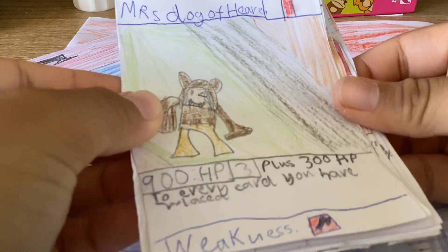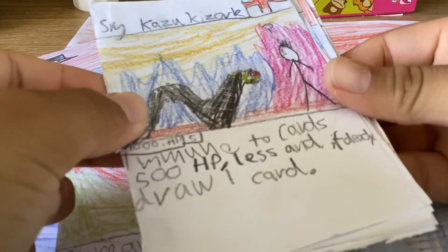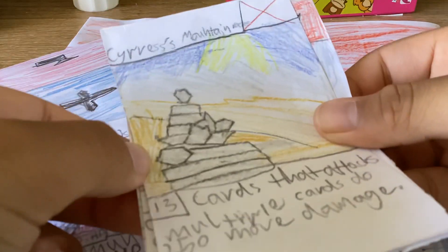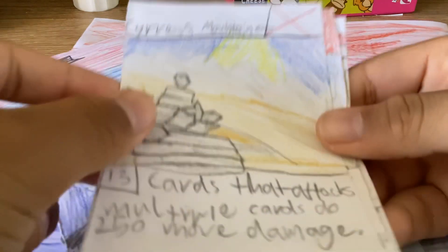So I got Mrs. Dog of Heaven, Timoth, Spy Kazuki's Orc from Soaps, and — ooh — Cypress Mountain Rocks. That's our item card.